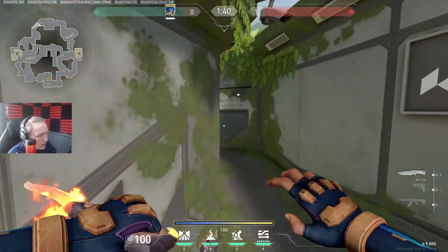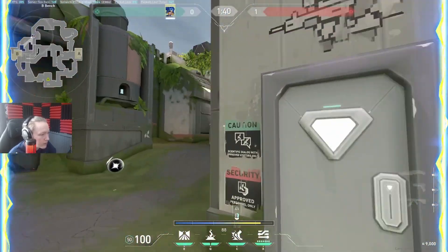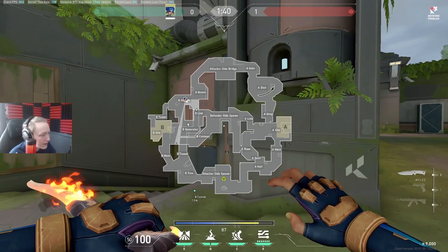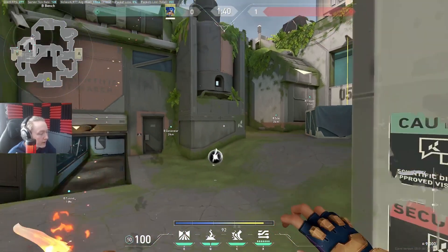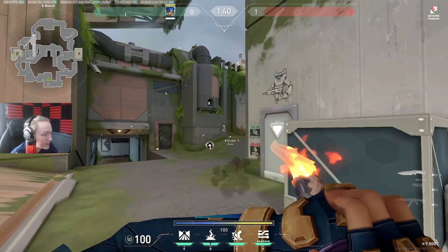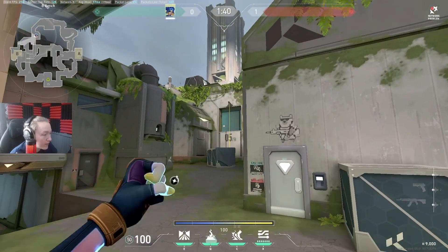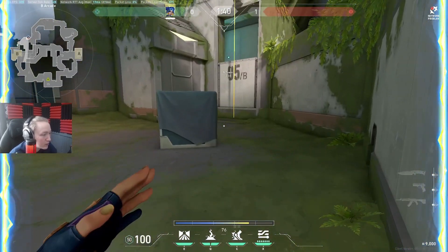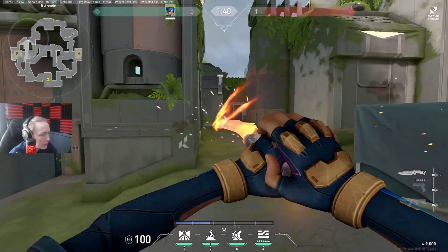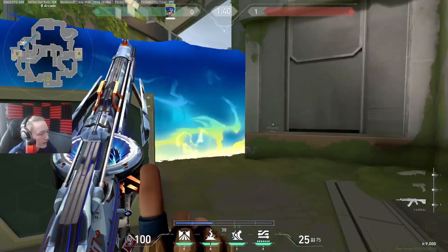Moving on to Arcade on attack - personally I don't like attacking through Arcade as Neon because you can't really make use of your speed since people can hear you from basically everywhere: CT, here, here. There's no surprise factor with your stuns because there's nowhere to stun for a free early kill. If they play by the box you can stun Arcade like this, or stun like this if they play Terror, but you can't really capitalize on that stun.